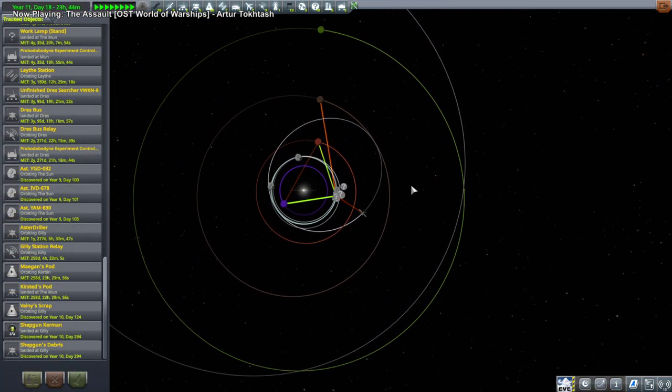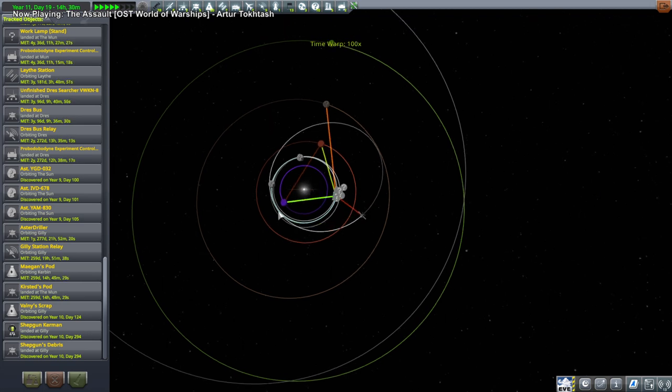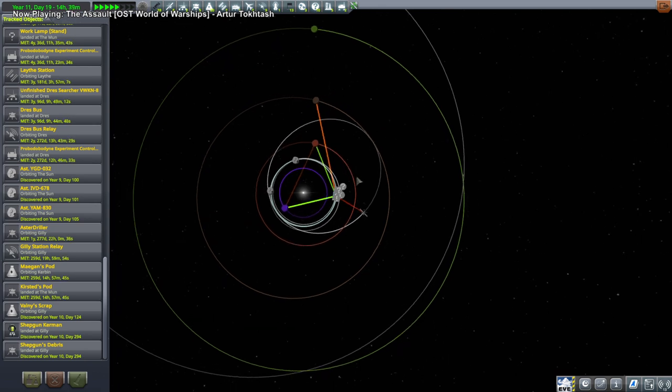I think it's going to be Jool. We want a 45-degree angle to Duna, Eve to be about 54 degrees behind us, and Jool to be 90 degrees ahead of us. We're already at the Jool window - probably a little bit past it in fact. So we're going to do Jool first and execute the Tylo mission.